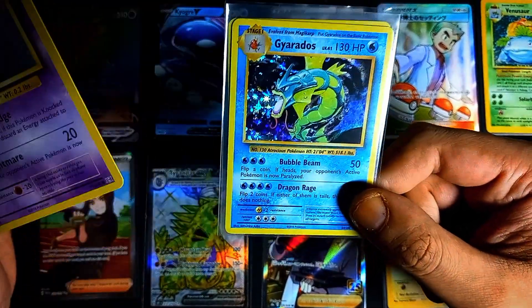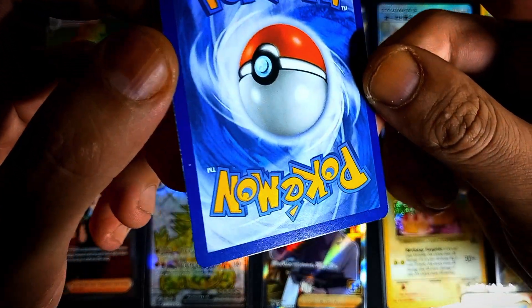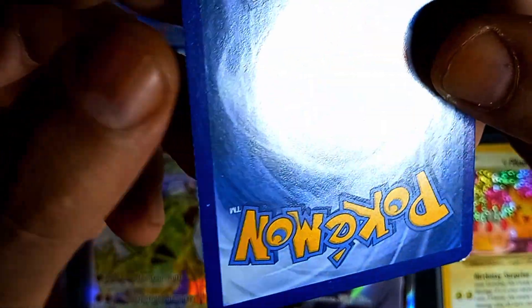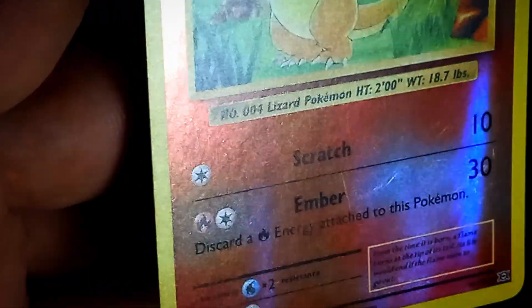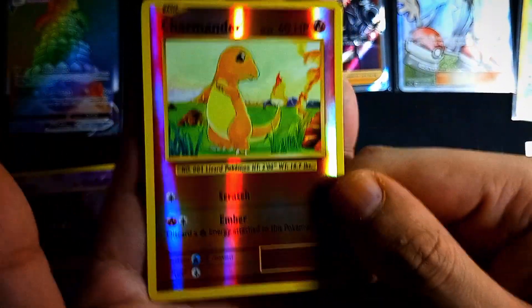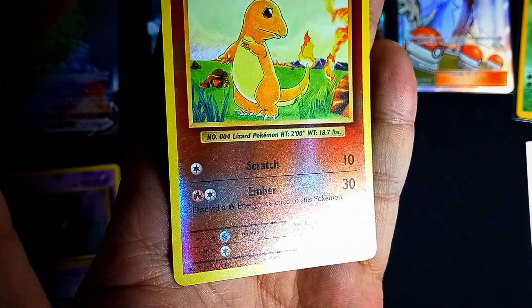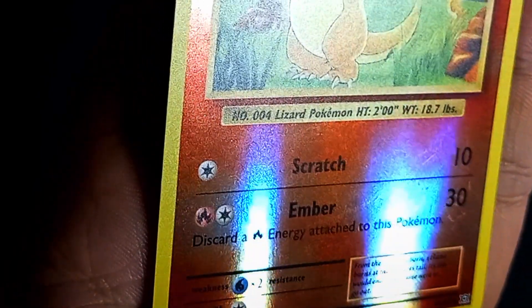What I got was a Ghastly, a Gyarados, and a Charmander. Starting with the Ghastly — as you can see on the bottom of the card, it's literally full with surface scratches. You might be able to see the whitening along the left edge border. And then the Charmander — it's all scratched up. You can see it in the middle of the card. Let me adjust the light so I can show you properly. There it is — I'll zoom in digitally so you can see the scratches clearly.